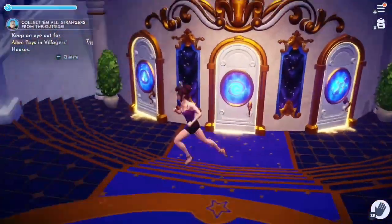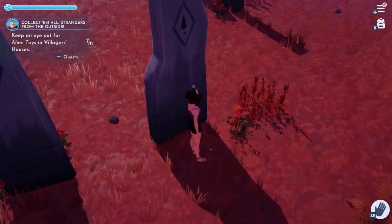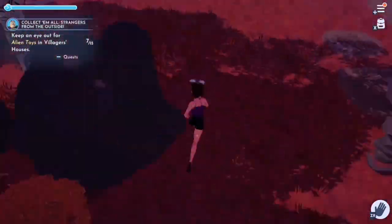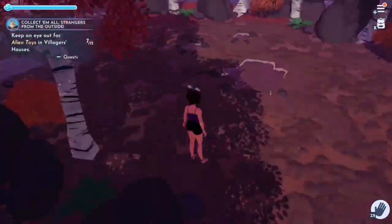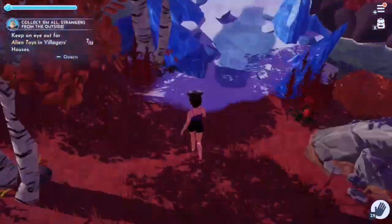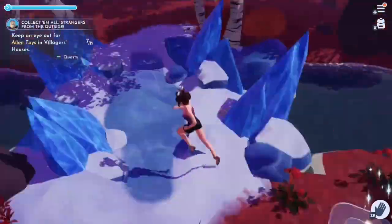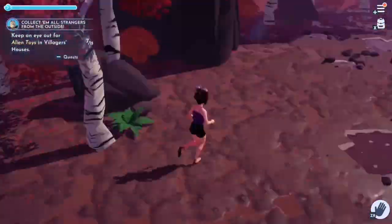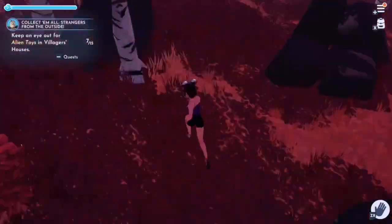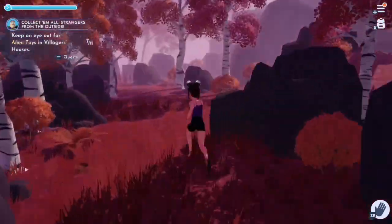Next we'll be going into the Frozen realm. The first one I found is behind one of the pillars. The next pebble is across the ice bridge where you can see Gale dancing above it. And the last pebble is next to these boulders — it looks like one's standing up and one's laying down. That was the Frozen realm ones.